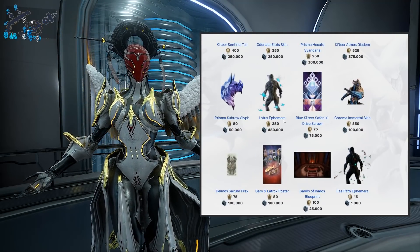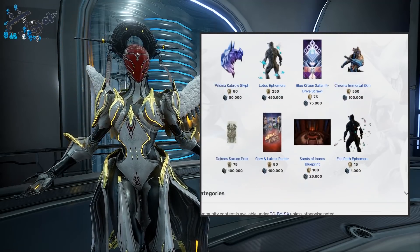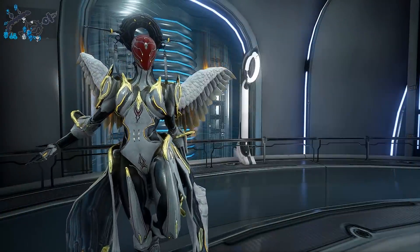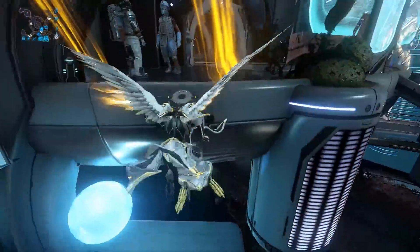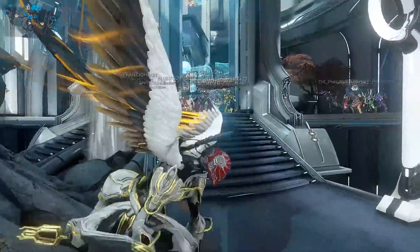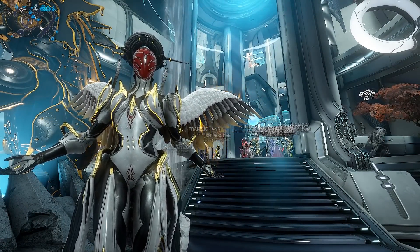Normally I don't really have an opinion on cosmetics because these of course will be subjective — pick up whatever you like. If you don't have Inaros, pick up the Sands of Inaros blueprint as mentioned before. Let me know what you think about that Reshantur Cult Syandana — brand new item — in the comment section down below. I'll catch you guys in the next one, bye!